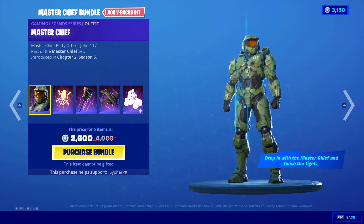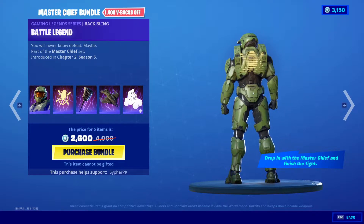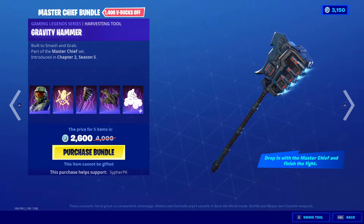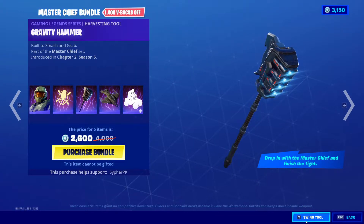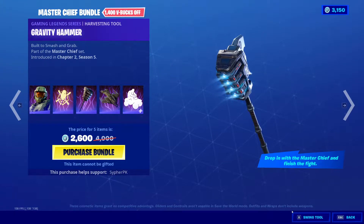Let's see what we got in here. We get the Master Chief skin itself, the Battle Legend back bling — which I believe is the legendary logo from the Halo games for the difficulty setting — and the Gravity Hammer harvesting tool. That looks pretty sick, I'm not going to lie, that looks really cool.